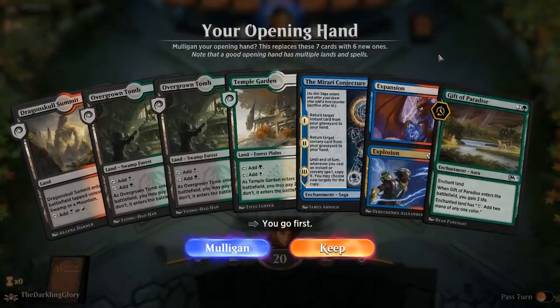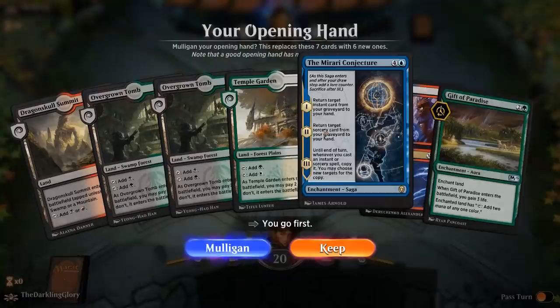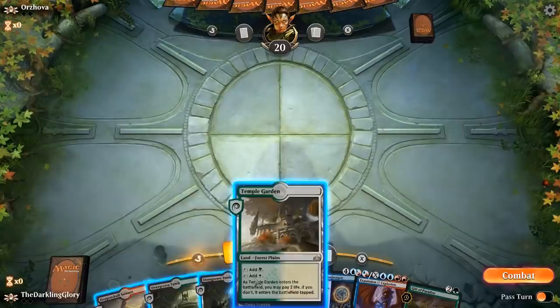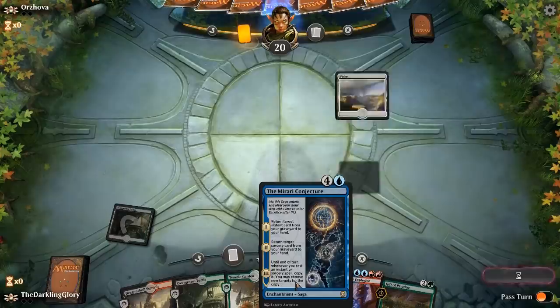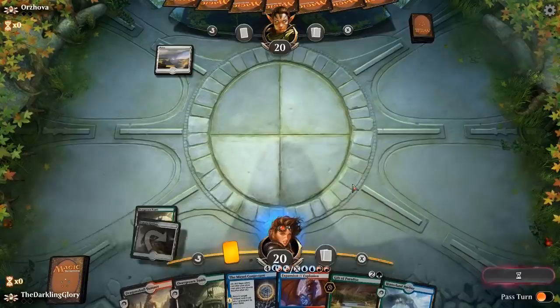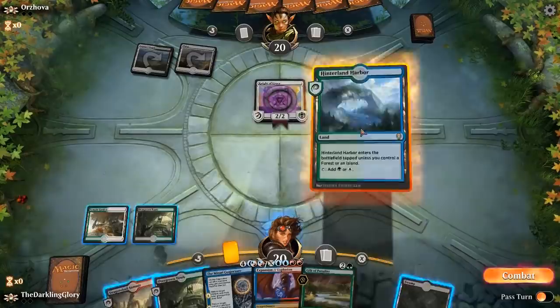Alright, getting into it now. This deck is really fascinating from a deck-building perspective because it has so many moving parts. I think I keep this — it doesn't really do anything, but we've got good mana, ramp, and a card advantage card. Notably, both halves of the Mirari Conjecture can get back Discovery/Dispersal, because Discovery is a sorcery but Dispersal is an instant. So this can just buy that back a couple times, and often that's just enough of an advantage. It looks like opponent is playing Plains — Black-White Knights.